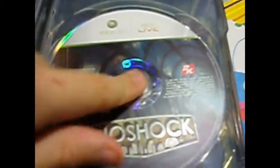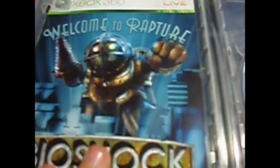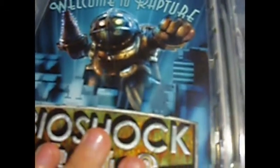Let's open it. There's a disc - Bioshock. You can't easily press this - you get a really nice groove here. You can put your finger in and then like that. Really shiny. I got it from GameStop. Welcome to Rapture, Mr. Bubbles. Nothing special inside.